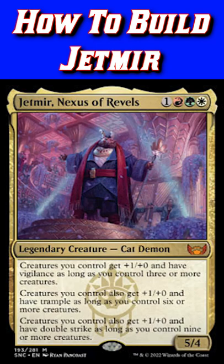Welcome back everyone. Today we're talking about how to build Jetmere Nexus of Rebels, the commander that I am most excited about from Nukeapenna. The name of this deck is Creature Vomit.